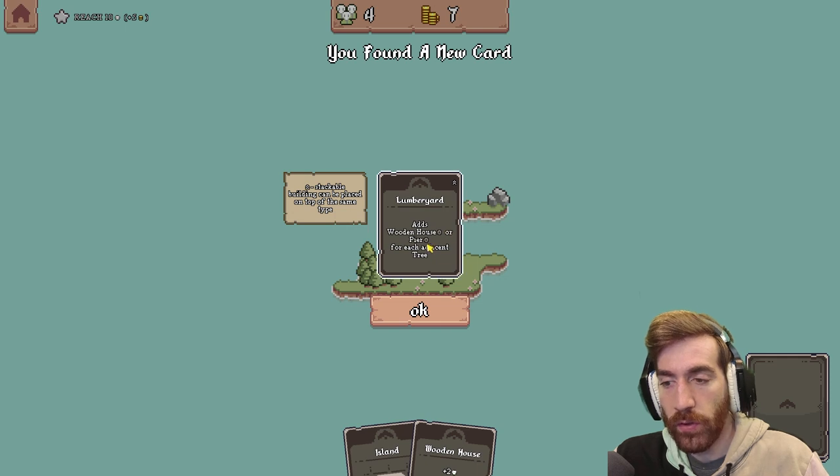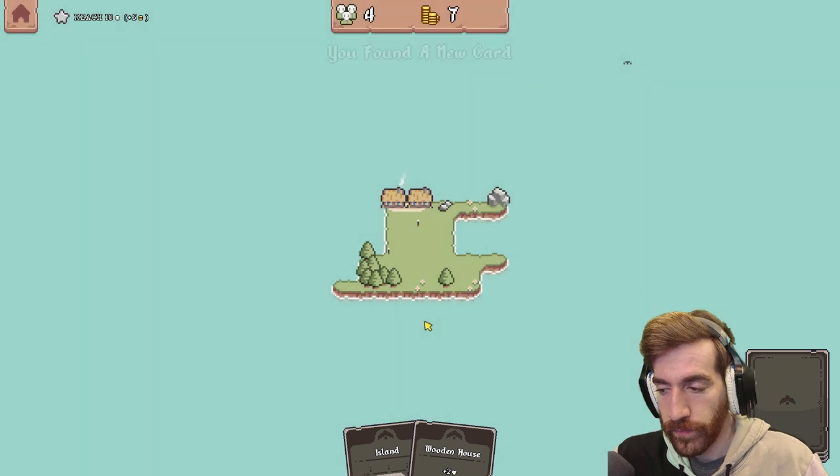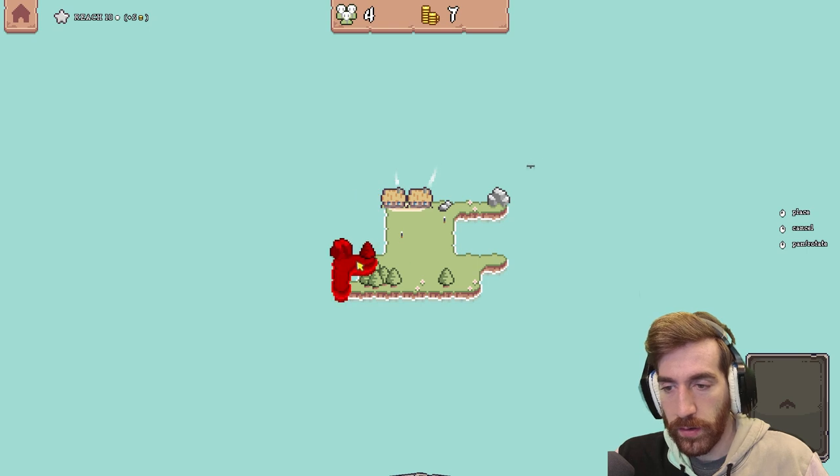I think that's the card symbol — I'm just guessing here. For each adjacent tree. So let's get more land. I suppose I kind of want the trees together, right? That makes sense.